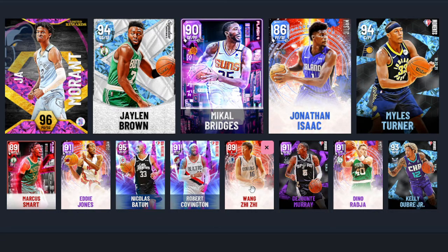For backup centers, I put in Wang Zhizhi and Dino Raja — I think they're the best budget center options right now outside of Miles Turner. Wang Zhizhi has a great look, great release, is really tall with pretty good speed. He comes with Silver Limitless Threes, Silver Quick First Step, and Bullet Passer — basically badged out, though you can add more to improve him. Dino Raja gives a bit less shooting but can still hit jumpers with a +3 three-pointer boost and the right coach.